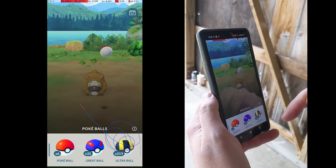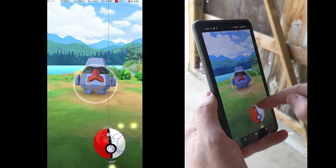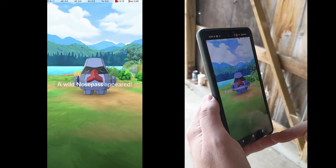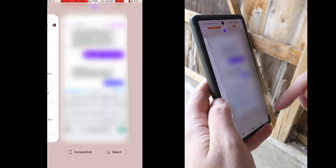To complete the quick catch, tap anywhere outside the berry or ball drawer, and then tap the flee icon. This buggy state persists as long as the app remains open, and you can complete as many quick catches as you want with a single finger. If you don't want a quick catch, simply don't start the throw from the berry or ball icon, and the throw will behave normally. If you want to leave the buggy state, restart the app.